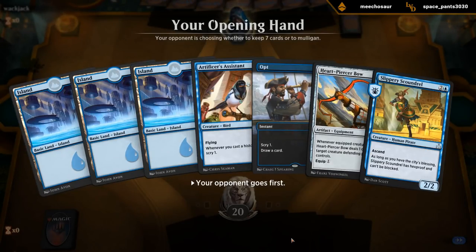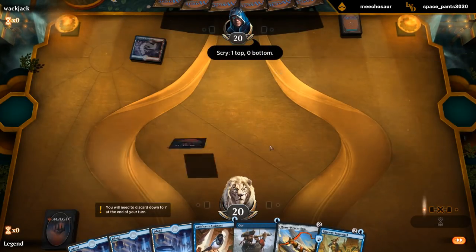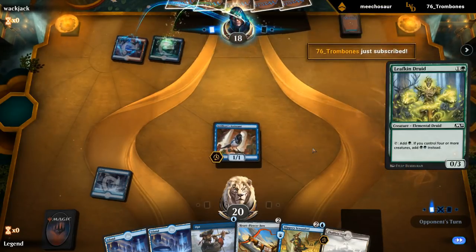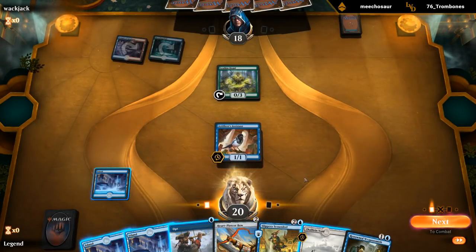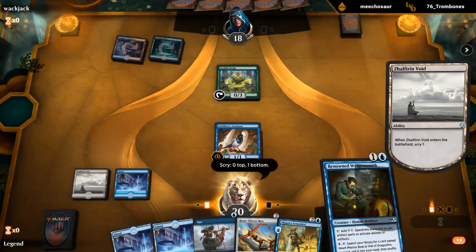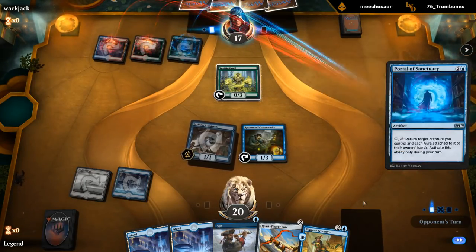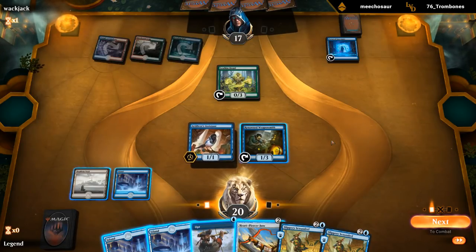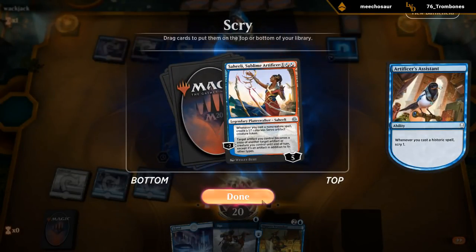The hand seems fine. We need to find both a Hammer and either Saheeli or Replication, but we've got quite a few ways to find it. One thing I liked about the Scoundrel in this list is that if we're making a bunch of 1/1 servo tokens with Saheeli, it helps with getting to the City's Blessing faster. So probably just playing the Weaponsmith, plus a Void looking for Saheeli and the Hammer. And there's Saheeli — so now we just need a Hammer.